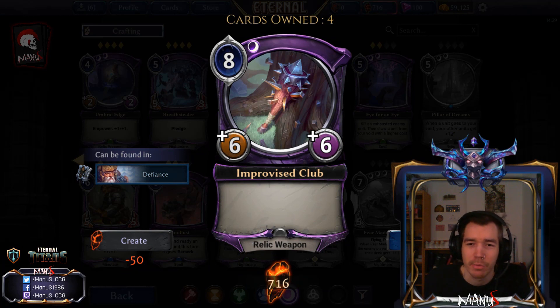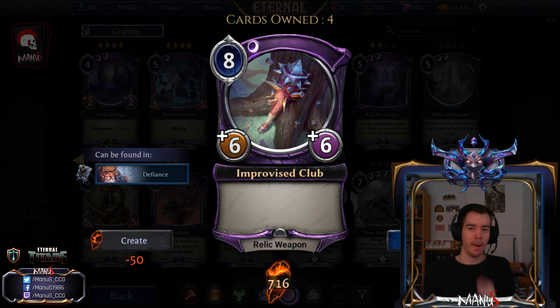Then we have an Improvised Club — and a pretty big one at that; you wouldn't expect an Improvised Club to be this big. It's an 8-cost relic weapon, 6-6. Clearly not a Constructed card. In Limited, this seems like a decent curve-topper if your deck is going late enough to want to curve up to eight. You probably want at most one 8-drop in your Limited decks, if any, depending on the deck. But it seems like a solid curve-topper for Limited decks.